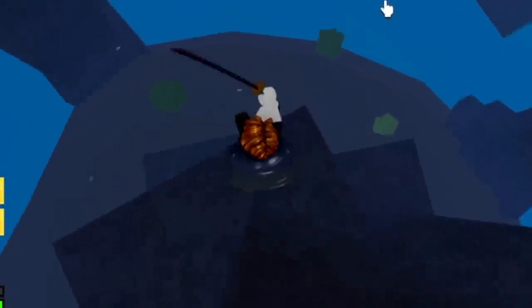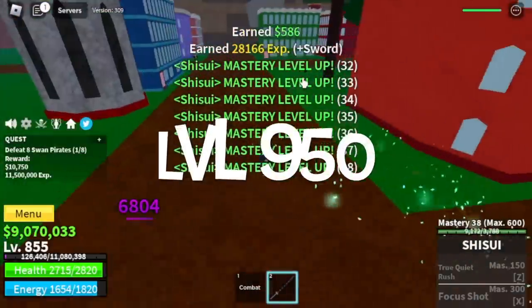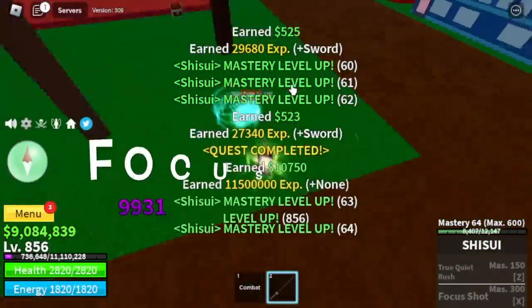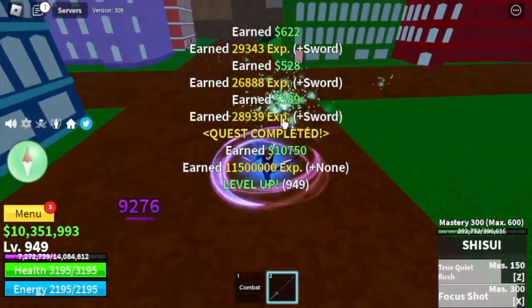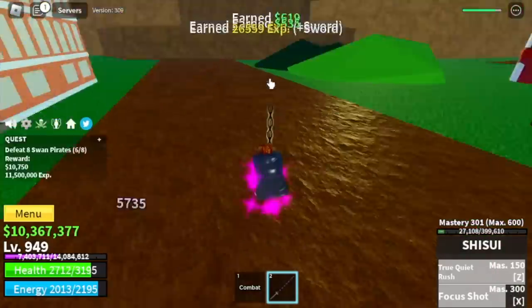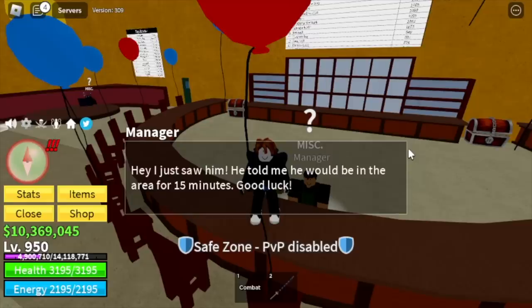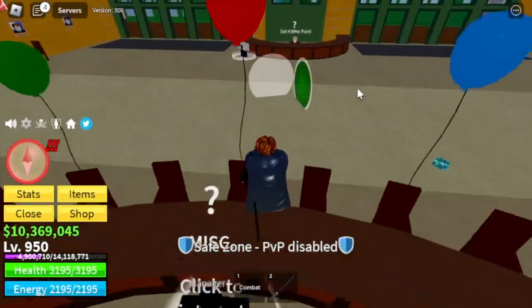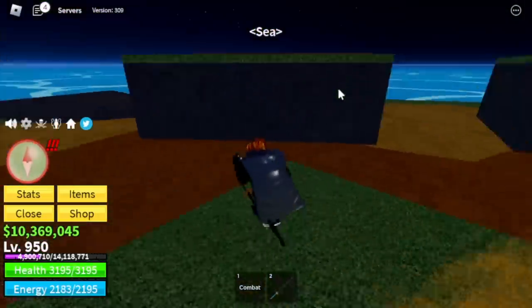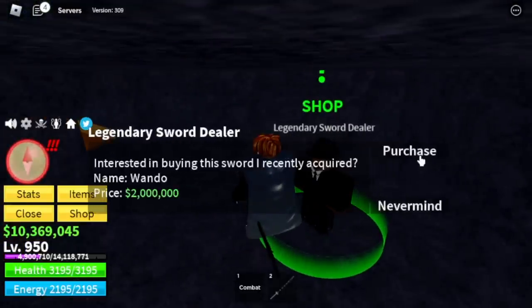After that, we went to the Swan Pirates. Goal: 300 mastery and level 950. We unlocked the Focus Shot and the True Quiet Rush. Let's move on — fast forwarding. For our next sword, we found it at the Yusuf Island. We can get Kabucha, and the next sword is Wando.